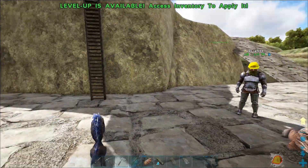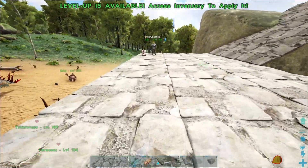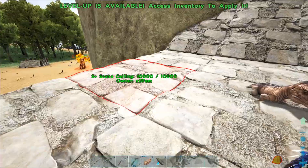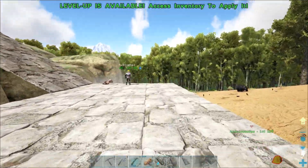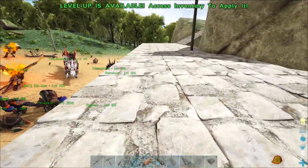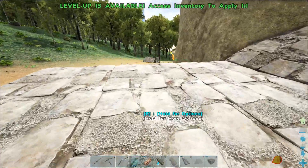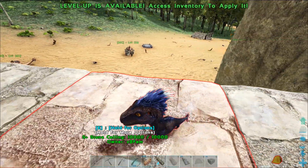Now we gotta figure out: do we go off the ends with more ramps? I feel like that makes sense so you can come in from either side of the big rock. That was the whole point. I'm just gonna go two wide and then straight down. Two wide from the end, okay.